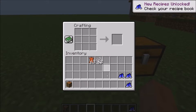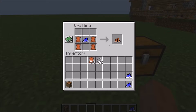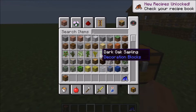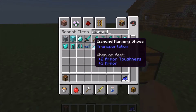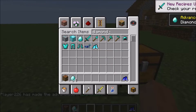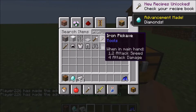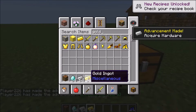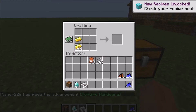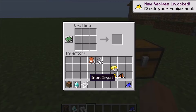You got those, and then you can also take the running shoes, and if you just add some more leather to them, you'll get leather ones. That works for all the different kinds of materials, so if we search diamond, iron, or gold, we can go ahead and make our running shoes.